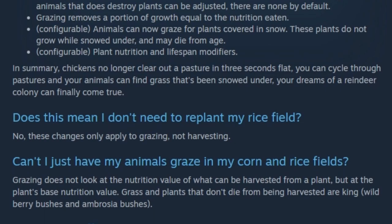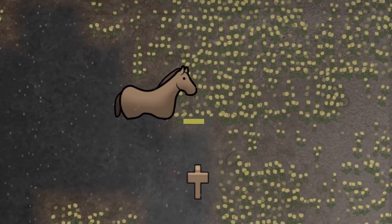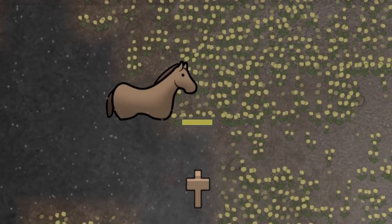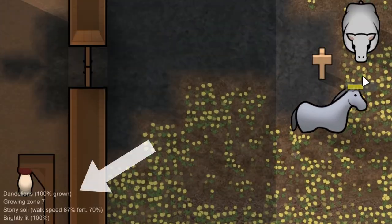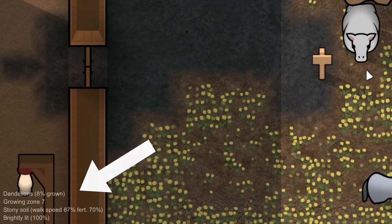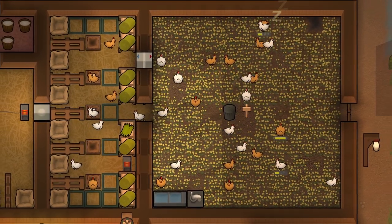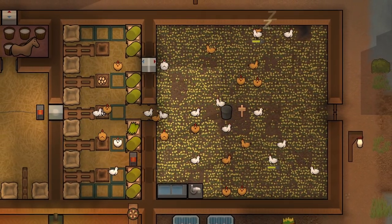This mod completely overhauls grazing mechanics in RimWorld. Animals can now graze in the winter, even when most plants are covered in snow. When grazing, animals will now eat a portion of growth equal to the nutrition consumed, instead of eating the entire plant outright. Now you can set your chickens out to pasture without fear of total dandelion annihilation.